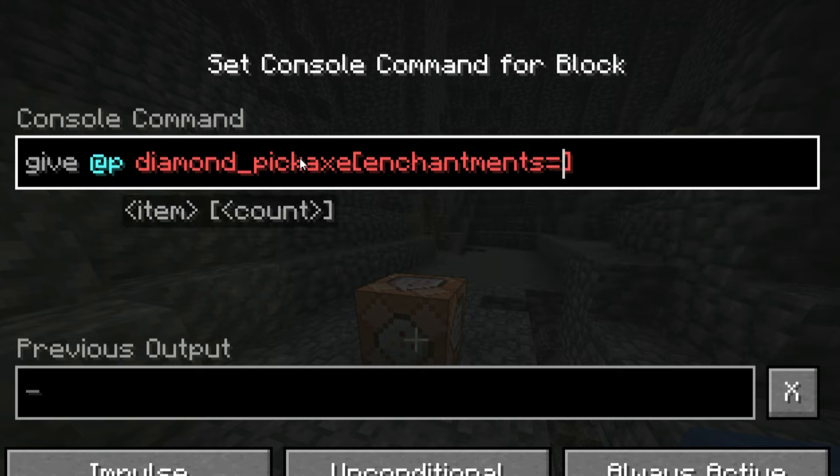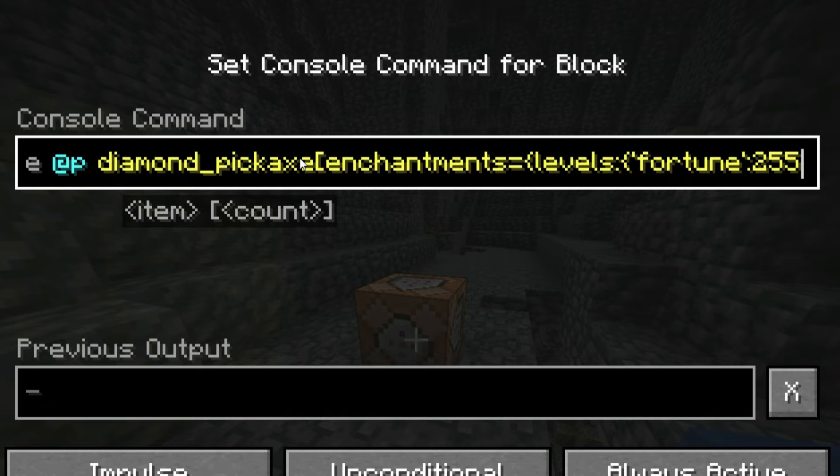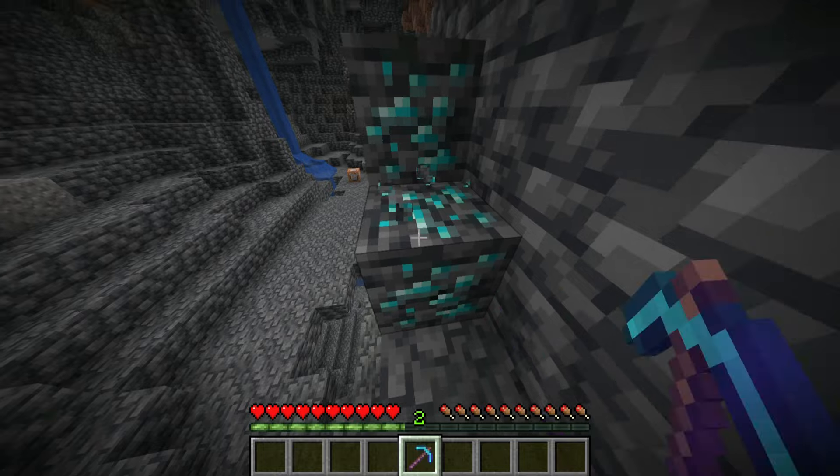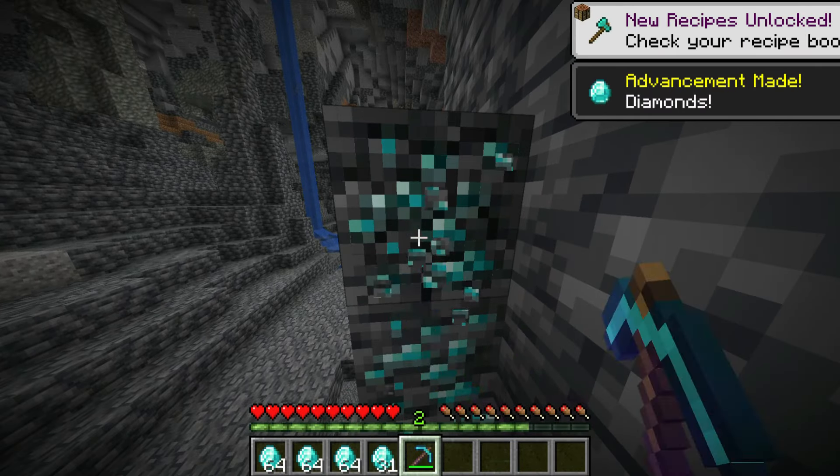With the slash give command and the enchantments tag, we'll first add fortune to the pickaxe. The maximum level we can get is 255, which will get you four stacks of diamonds from a single ore, and we can get much higher levels.